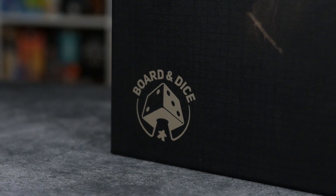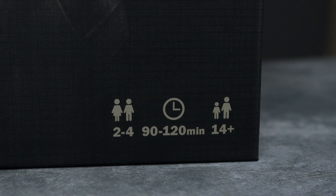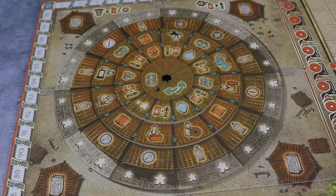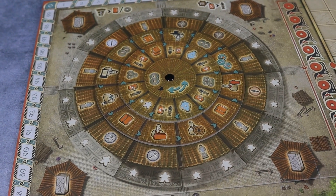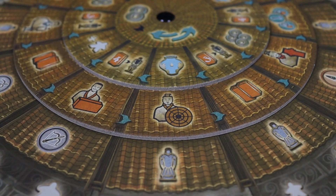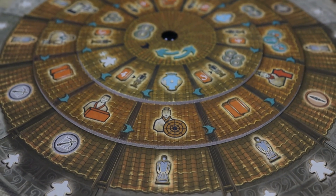In this game you have a wheel — basically three wheels — and two of them rotate in clockwise and counterclockwise orientation. Once they rotate, they change the actions on them that you will be taking throughout the game. You put your craftsman and depending where you put him, you take three actions in that row from top to bottom. Since those dials rotate, the combination of actions changes throughout the game, and it's a mechanic I absolutely enjoy.